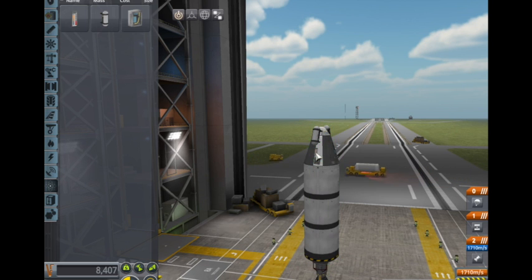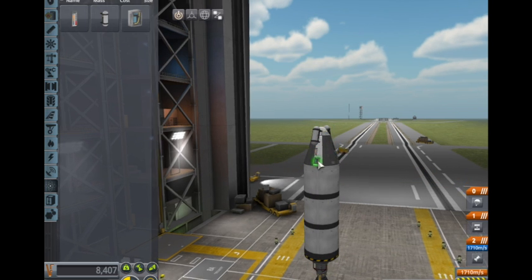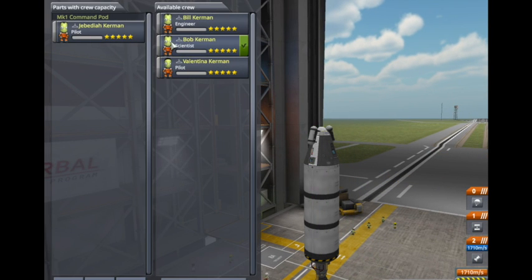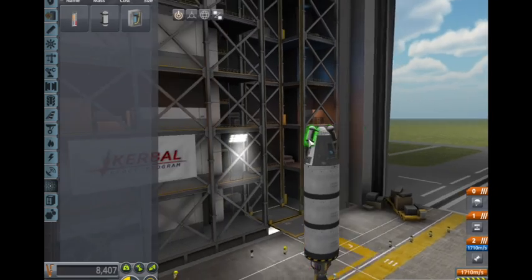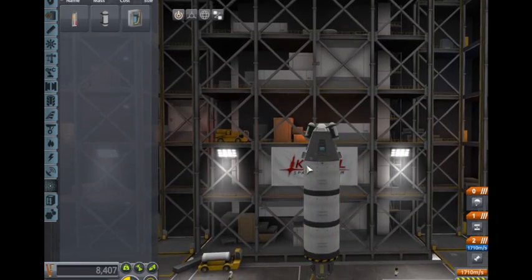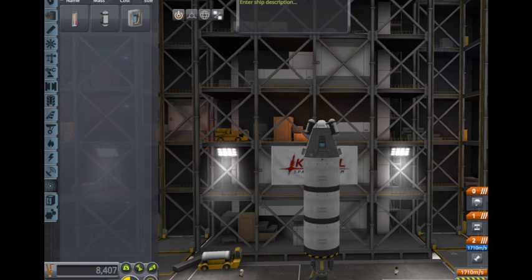The barometer and the thermometer are reusable, which means we can use them more than once. However, if you have a scientist Kerbal — our current scientist is Bob Kerman — he can reset the Mystery Goo and Science Junior, which is the experiment I want to unlock. Those are one-time use.